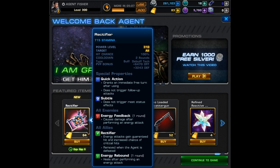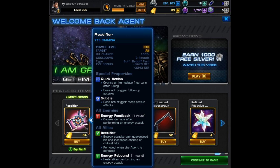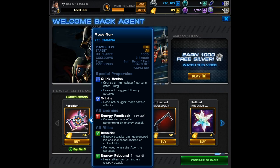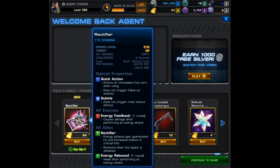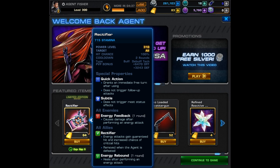Let's take a look at this gadget and see exactly what it does. It is a quick action and it's subtle, so it does have that going for it. It's going to place a debuff on all the enemies called energy feedback, which causes damage after they perform an energy attack. That's decent, but of course it depends on who you're facing and what weapons the enemy agent has.